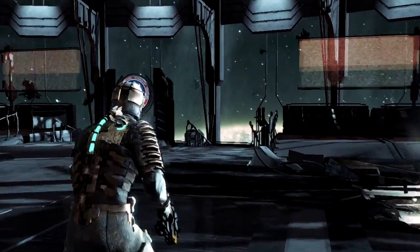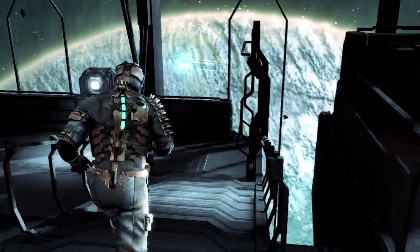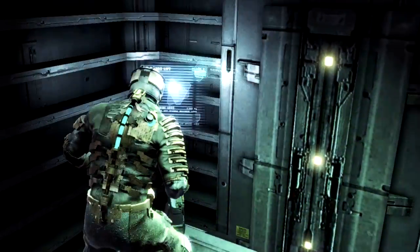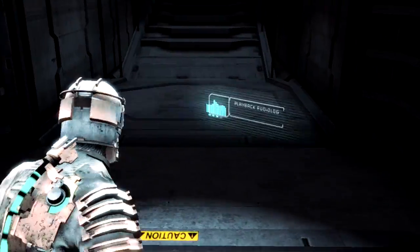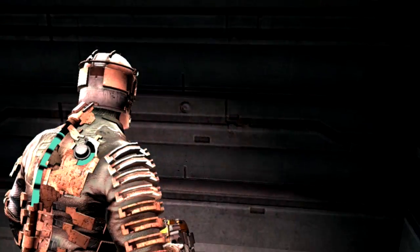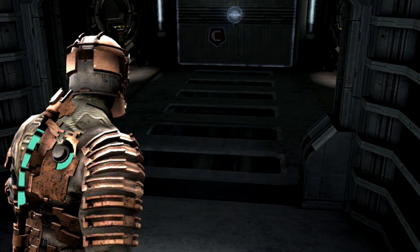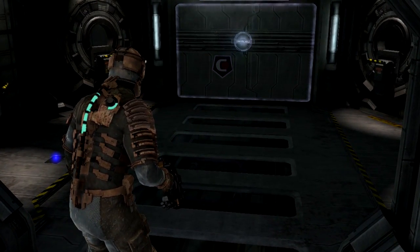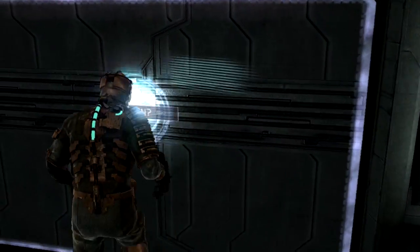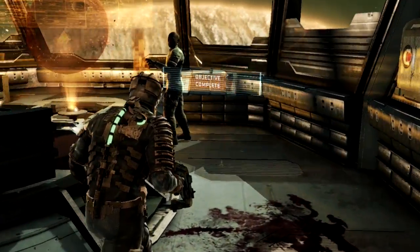The reason I love Dead Space 1 more than 2 and 3 is that 2 and 3 got a little more bombastic and in your face. Dead Space 1's premise is so simple — you get stranded on this ship, the art design is great, and you're just trying to figure out what's going on. It's very subtle, very creepy. A lot of things are left up to the imagination. Whereas Dead Space 2 and 3 spell out a lot of things, and I feel like they lose a lot of that magic and tension because of it. Dead Space 3 is so dumb.